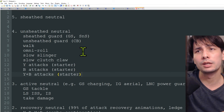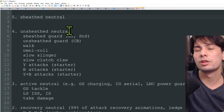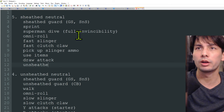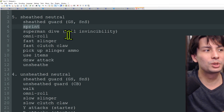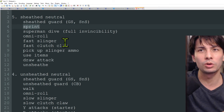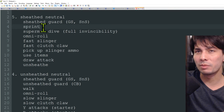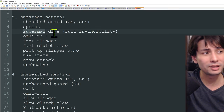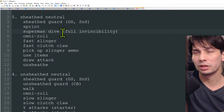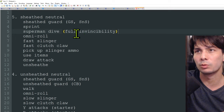The last state is sheathed neutral, the most defensive state you can be in. From here you can do a sheathed guard for Greatsword and Sword and Shield. You can sprint — and sprinting lets you escape nearly every single monster attack in the game. You also have access to the superman dive: sprinting away from the monster and doing a double dodge, which grants an insane amount of invincibility frames that can avoid virtually any attack.